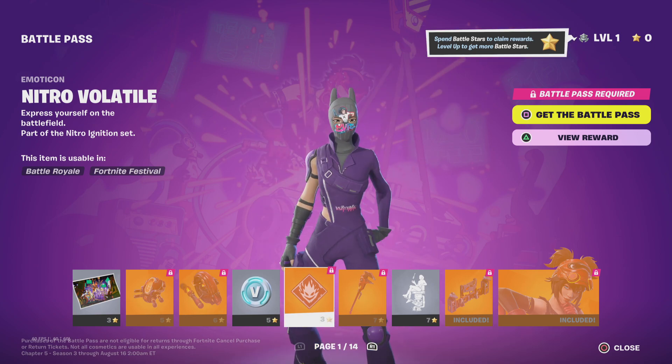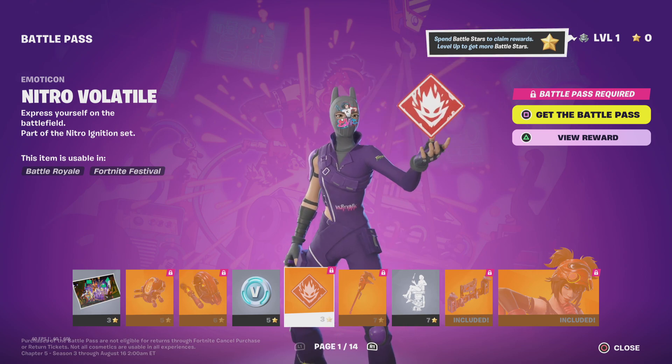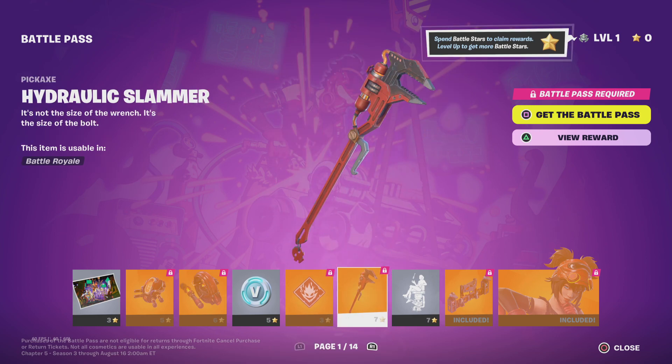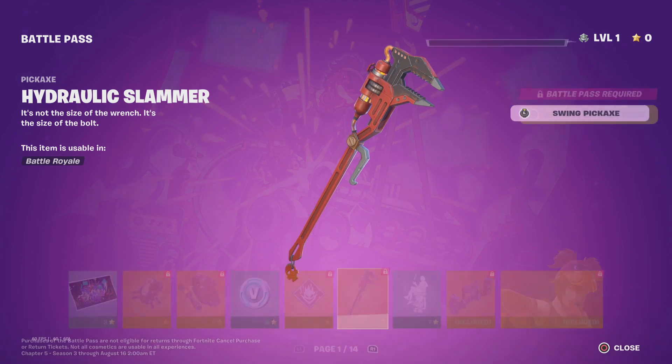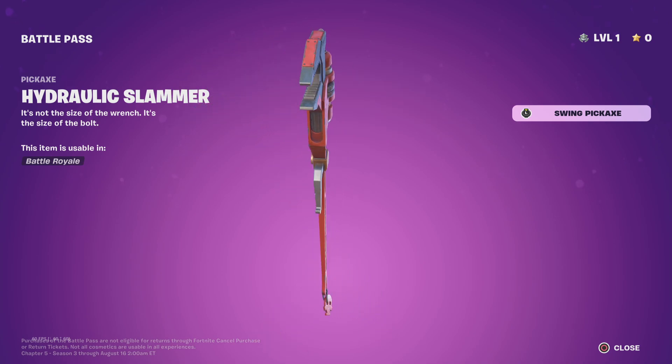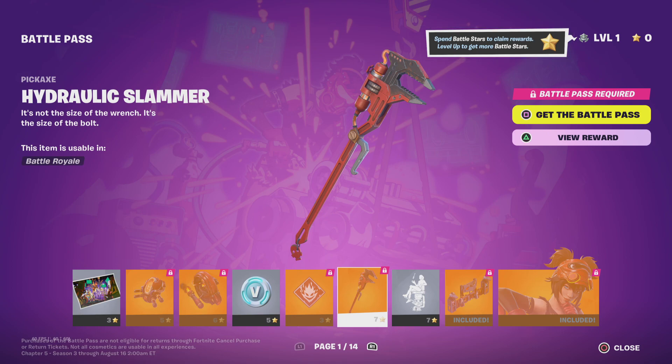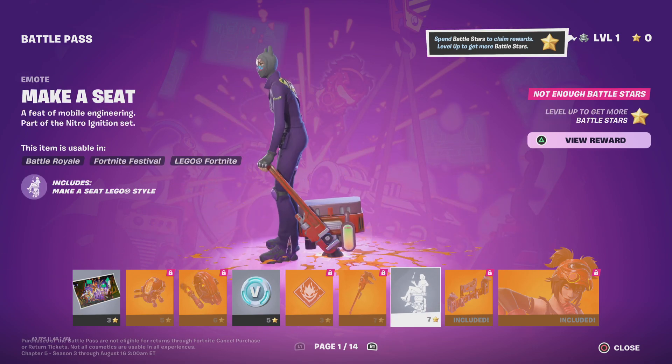Nitro Volatile — I think it's like a sign, so probably in-game it would signal that there's nitro incoming. The Hydraulic Slammer — I like it but probably won't use this at all. I do like the hitting effect though.